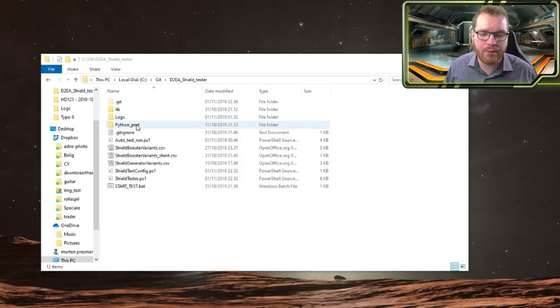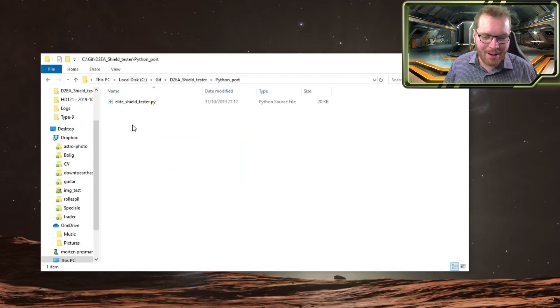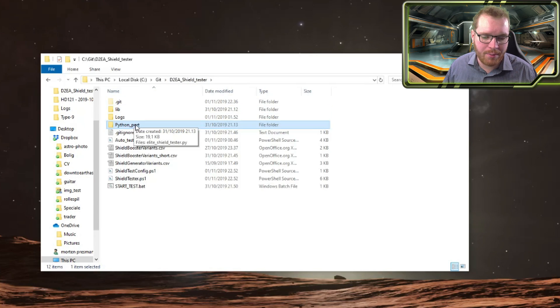After we extract the latest version of the program, we can see there is a new folder called Python Port. This is courtesy of Thorian over on GitHub, who has ported the program to Python. It's been ported to many other languages already, but this Python port is a little faster and he also added a UI. I'm not really maintaining the Python port, so as new features are added they might not be in the Python version, but I'll try to pull in changes to keep that up to date.